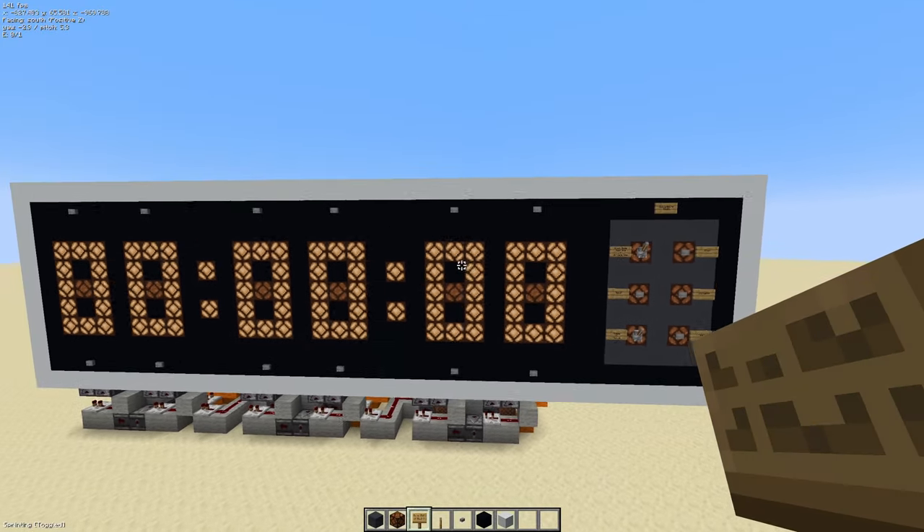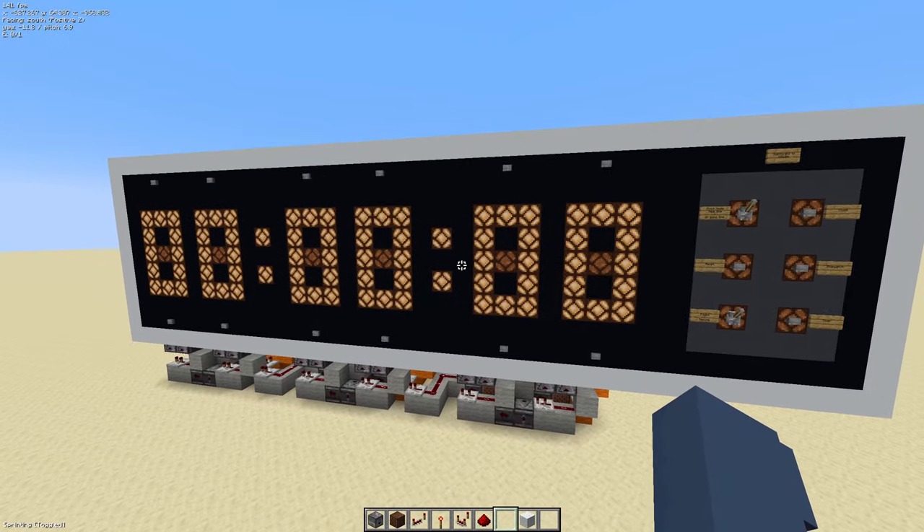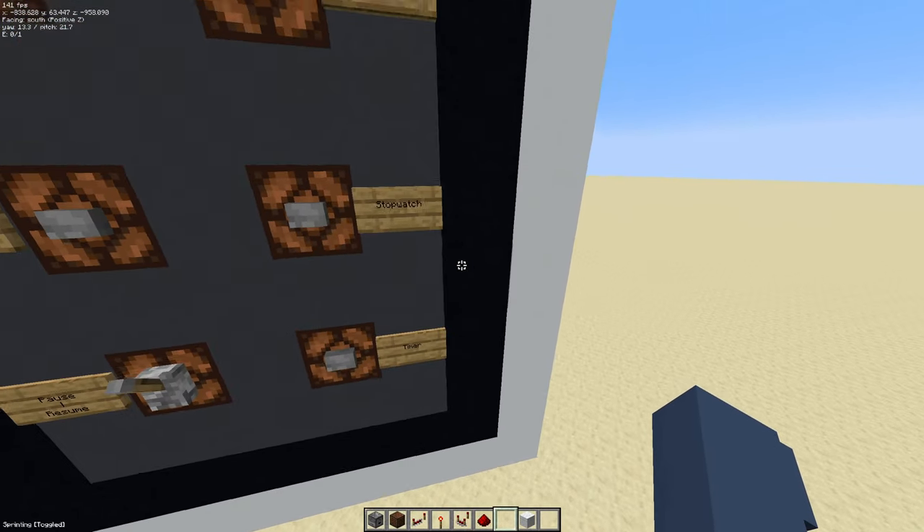And there we go — that's the final display of the clock finished. Next, we'll be completing the circuit that allows us to switch between the clock, stopwatch, and timer.